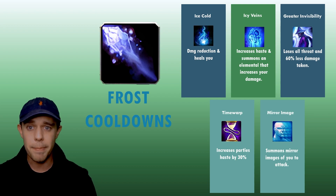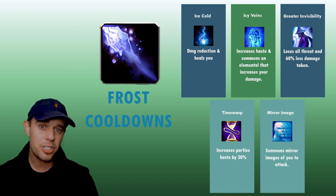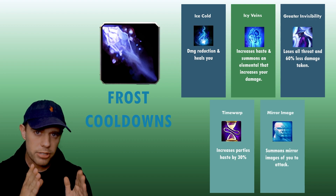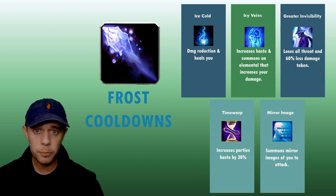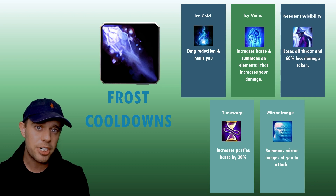Our major offensive cooldown that we're going to be using a lot is Icy Veins. This increases your haste massively and also summons an elemental that over time increases your damage. We're going to use this during parts of the fight where we can really push out as much damage as possible, or just use it on cooldown when appropriate. This is essentially our burst damage phase.